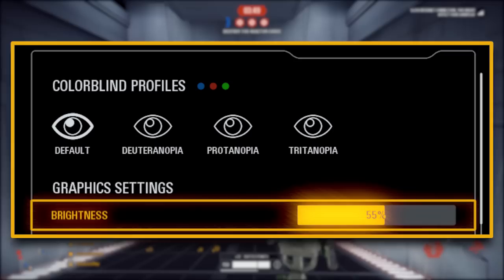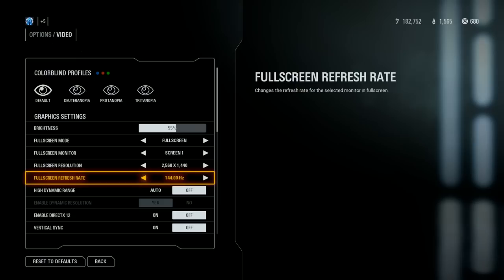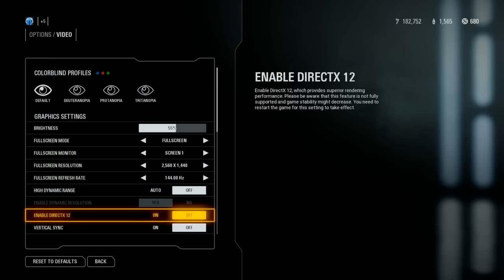Brightness is set to 55 — I sit in a well-lit room so I keep it at that. As for resolution and frame rate, I play at 1440p and 144fps because my Asus monitor has a refresh rate of 144Hz up to 165Hz with a 1ms response time. The graphics card I use to power this is the Nvidia GTX 1080 Founders Edition. I don't use dynamic resolution, DirectX 12, or V-Sync — this monitor is a G-Sync monitor so I don't need to.